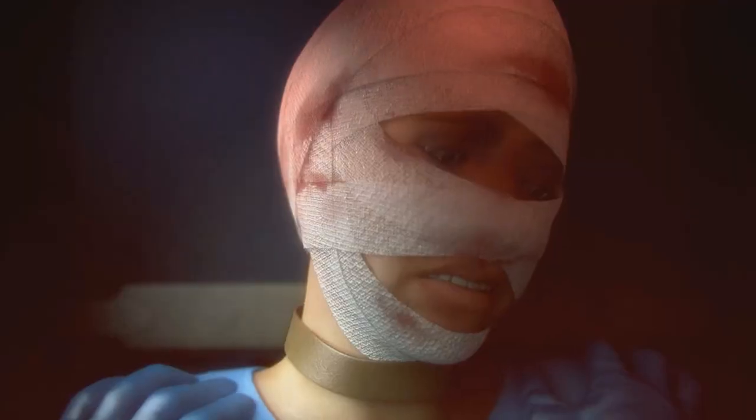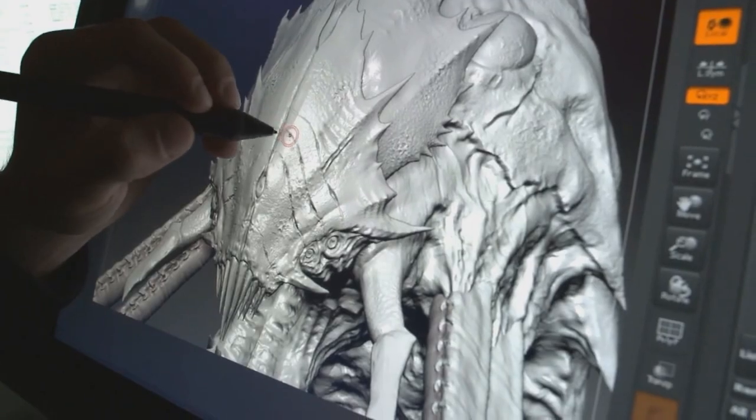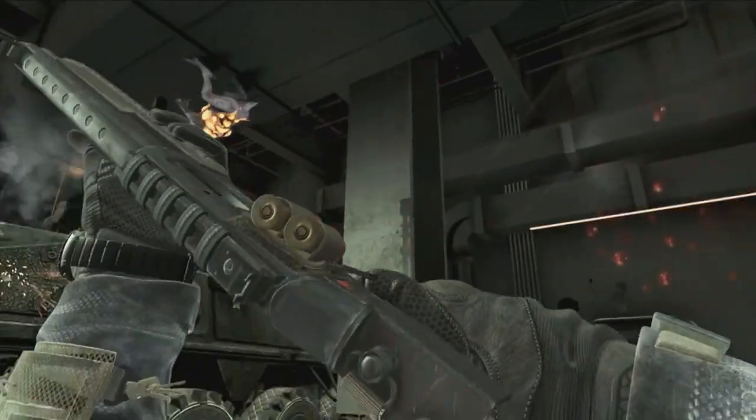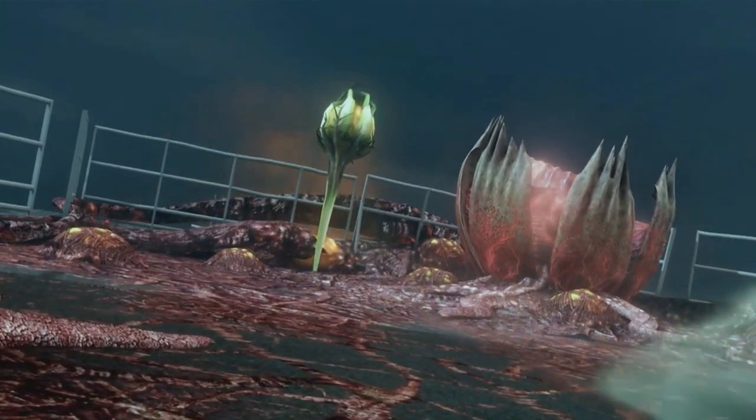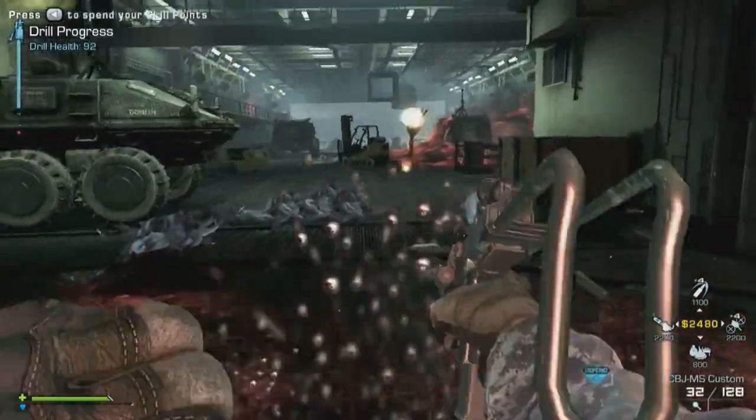We also have a new cryptid species called the Cedar. The Cedar will shoot gas cloud projectiles at players, similar to the Scorpions. It'll also occasionally fire these pods that turn into mutated plant-like turrets.